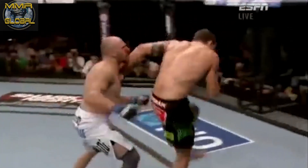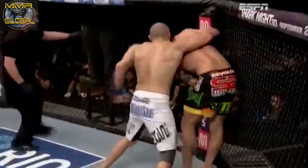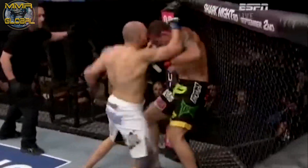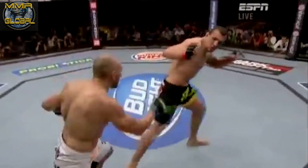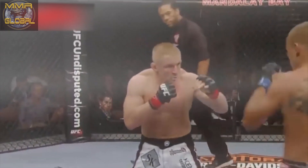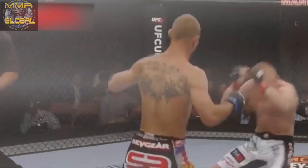The right hand followed by a left hook, he put that combination together right on the temple of Kane. And those are the kind of punches. It's a very deceptive kick because everybody else throws it with a little switch to it.